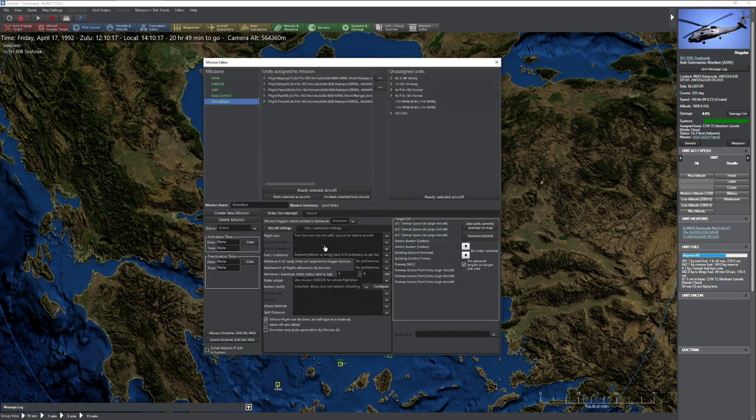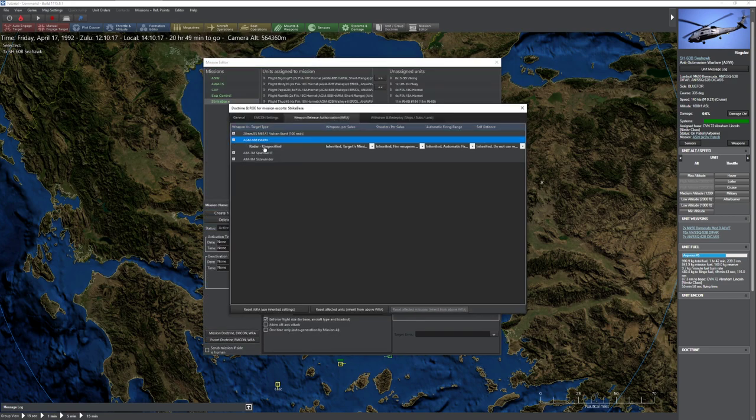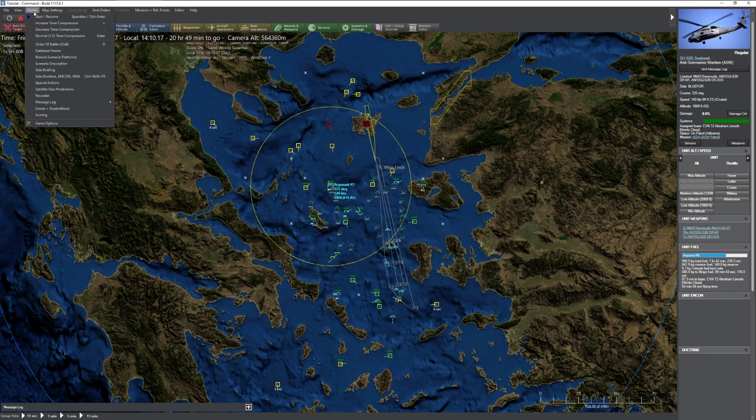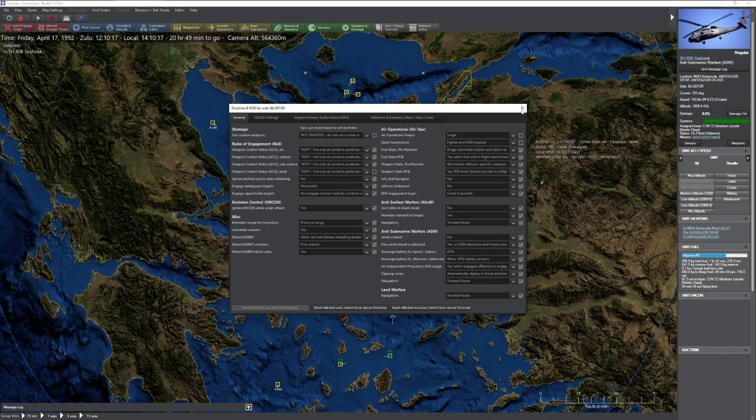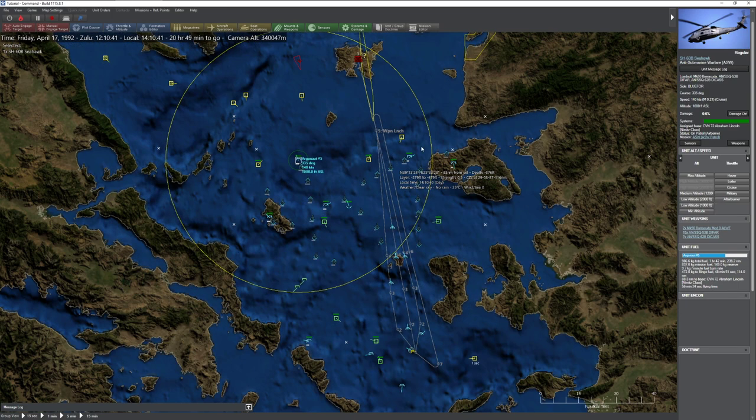One thing I want to change - going back to Strike Base. Under escort doctrine I need to tell it not to waste HARMs, so I'll say use up to two at a time - actually let's use half of the enemy's weapon missile defense value. That's safer. Otherwise I'm going to run out of HARMs and it's going to suck. Under WRA, I want to tell it to keep shooting even after missing the first time.